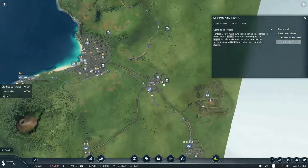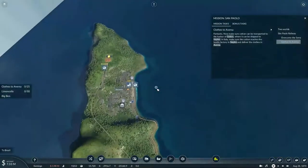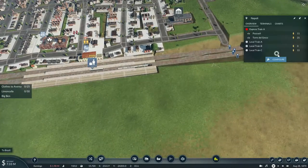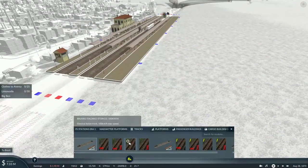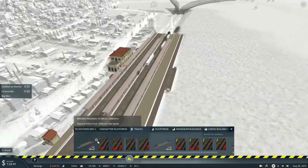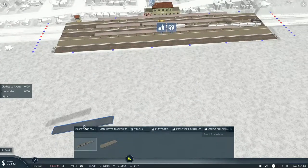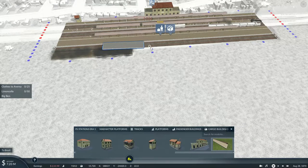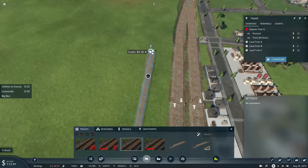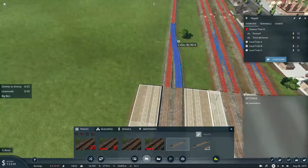I've got to deliver the clothing to Versa, which is located up the line. I also want to deliver clothes to one of the towns located along the route as well. That will require some serious construction, but we'll place this down here.